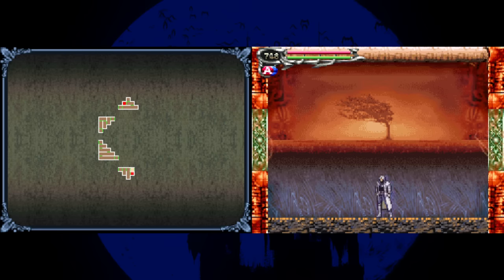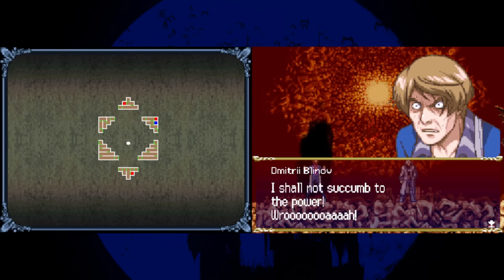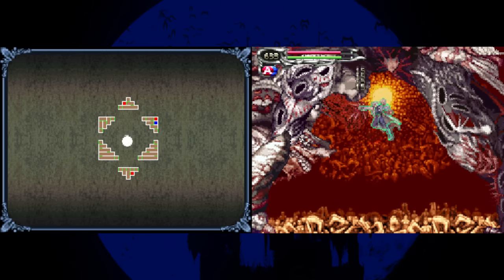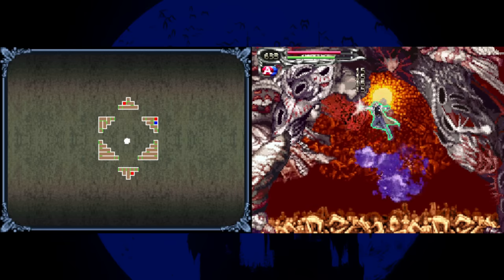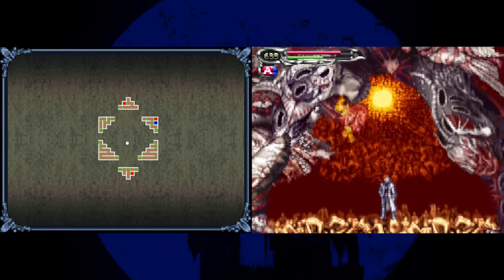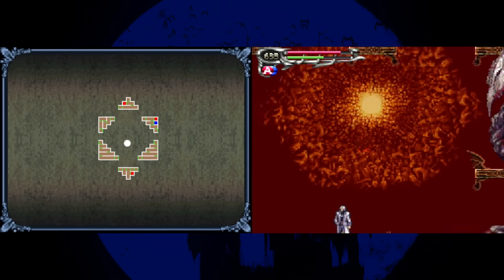The final boss is Menace — Dimitri transformed. The first phase traps you in a small area where you use the Medusa Head soul to hover and repeatedly hit his head. As long as you hover next to the head and attack rapidly he can't touch you with most of his attacks. Just watch for spikes from above, dodge them, and return to punching. This phase is fairly straightforward, but then the difficulty spikes massively.